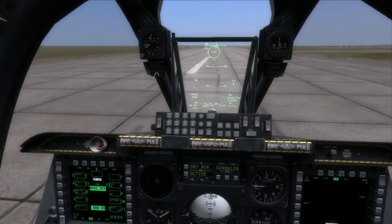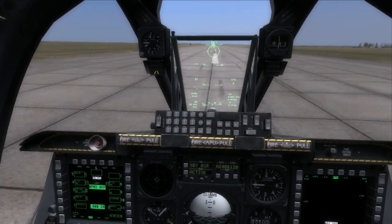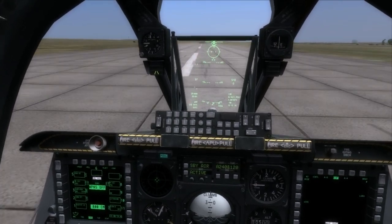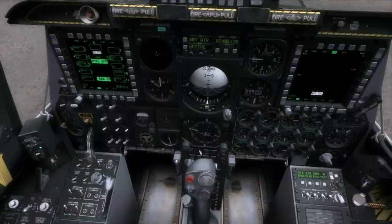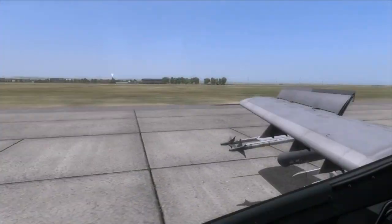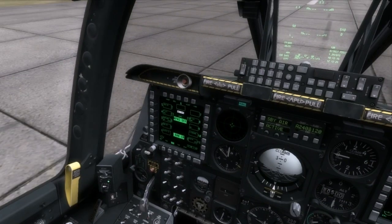I'm pulling out the wheel brakes. You can correct with the rudder, but the best thing is to activate your nose wheel steering, which allows you to adjust better at lower speeds. I think this is a successful landing — there's no apparent damage. Perhaps a little unorthodox, but a successful one nonetheless. I hope you enjoyed it, and if you want more videos of this game just let me know.